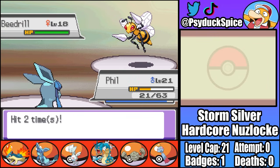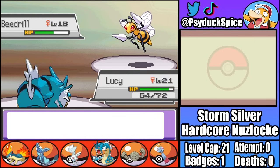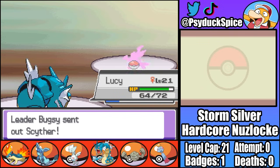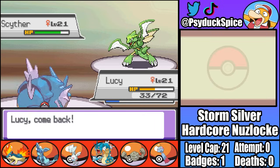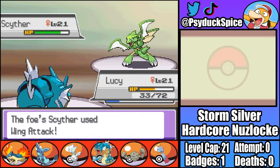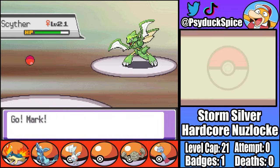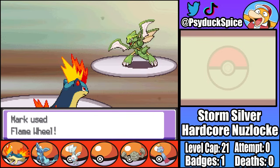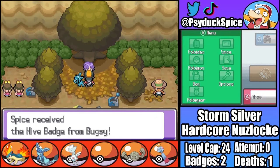Fourth is Yanma again, so I switch into Phil on another Detect. Phil does have to take a strong Ancient Power, but a single Icy Wind is enough to KO. Fifth is Beedrill, who gets off strong Twin Needles before taking an Icy Wind surprisingly well. Phil is getting pretty low, so I switch into Lucy who tanks a Cut like it's nothing, and a single Bite is enough to KO Bugsy's Beedrill. Last for Bugsy is his Scyther, so I switch around to lower its attack with Intimidate. Eventually Mark comes in and survives two Wing Attacks before KOing Scyther with a Blaze-boosted Flame Wheel. We've got our second Gym Badge, but it cost us Lucy, one of our strongest team members.